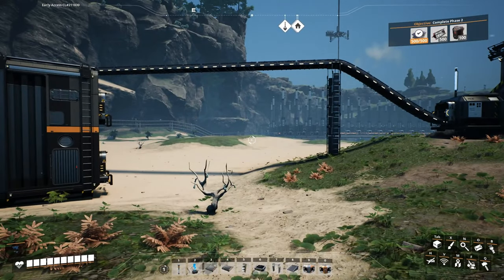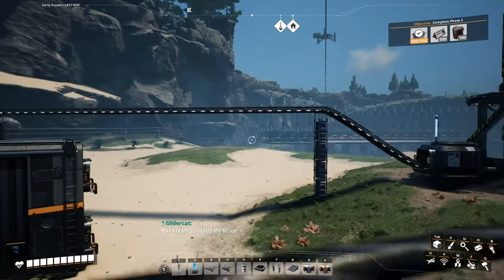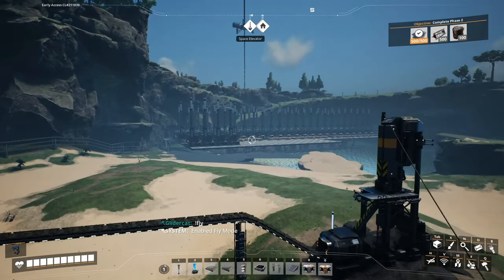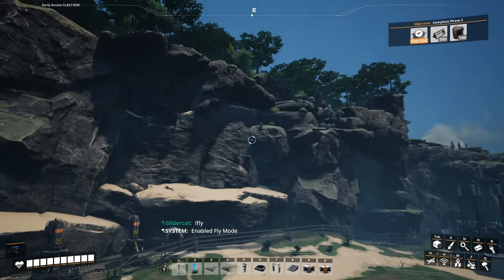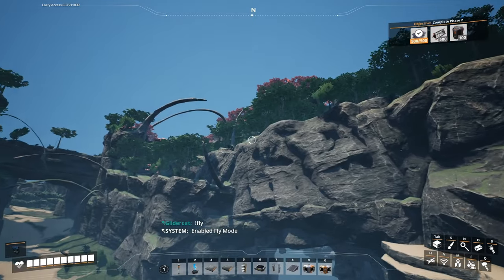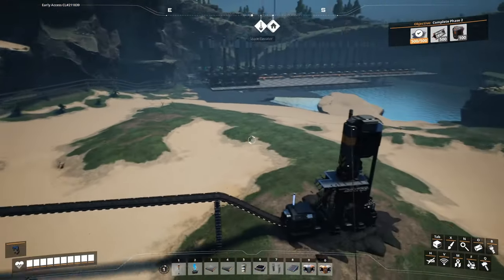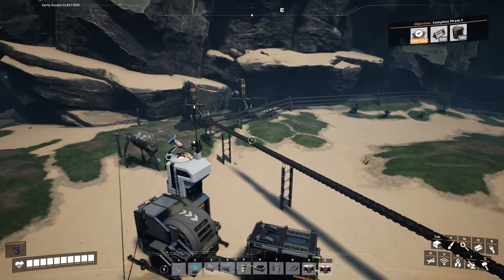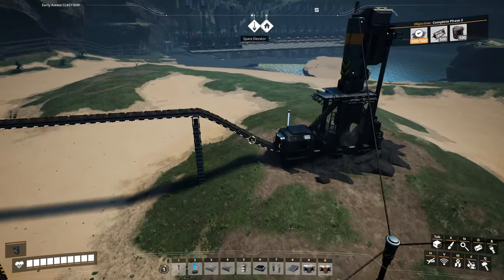Let's go into fly mode. Some people feel this is a cheat — I agree — but it's a quality of life thing that I need for these coal power plant placements. Not using this to fetch power slugs or anything. I've also been gradually turning down the mouse sensitivity, so hopefully things will be a little less jerky as we move on.